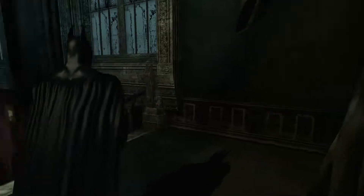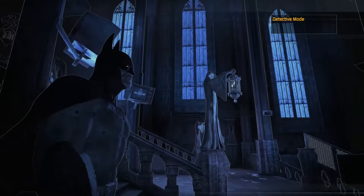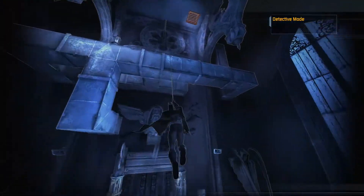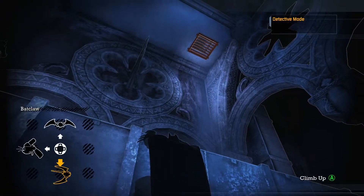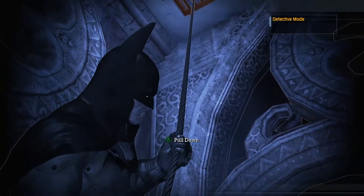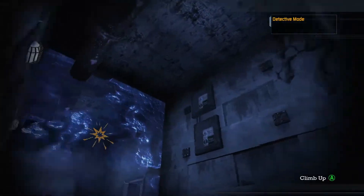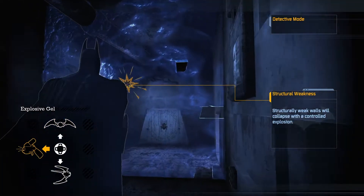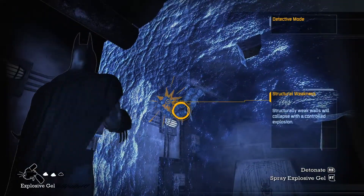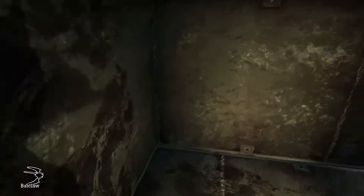Let me see here. There's gotta be something else, something I'm missing. Oh yeah, there's probably something up there — yep, I knew it! Now let's go through here. I've got the moves like Jagger. Oh look, right there — can Batman say boom? Why yes he can! I should probably take off detective mode.